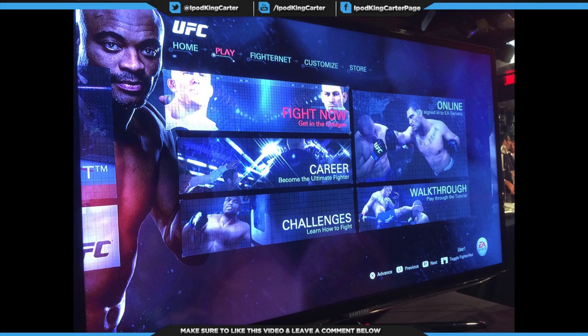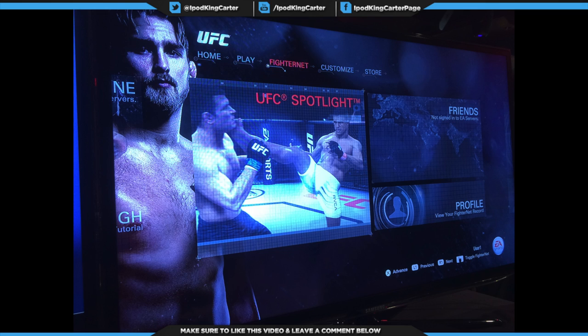Online is somewhat different — you can go up against friends and against something called rivals. The walkthrough is the tutorial. The home screen and play screen are somewhat similar, but the play screen has more menus. The Fighter Net tab is basically the UFC Spotlight, your friends list, and your profile.